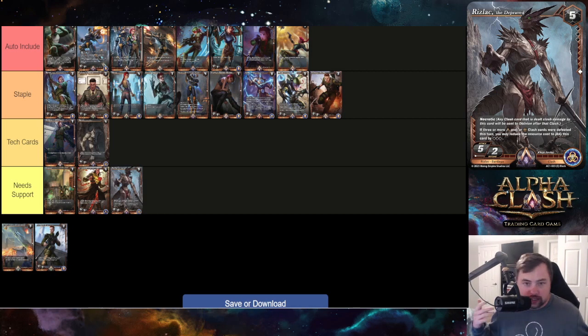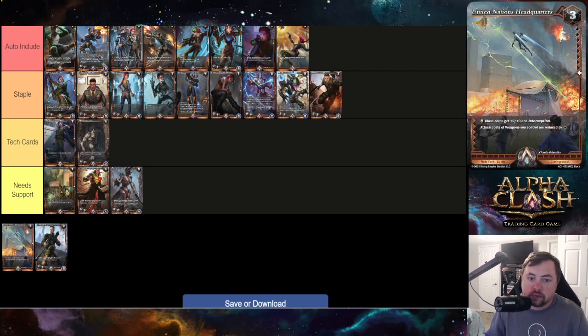Rizlac the Depraved has Necrotic — basically deathtouch if you're coming from Magic — and if three or more alpha clash cards were defeated this turn, its resource cost reduces by three, making it a two-drop five-two. This is a needs-support card. The archetype it's meant to support — necrotic synergies — isn't fleshed out in Set One yet. It's a cool card and not unplayable, but what it's designed to do we haven't seen fully yet.